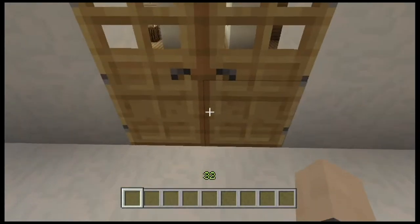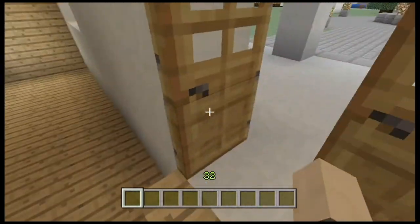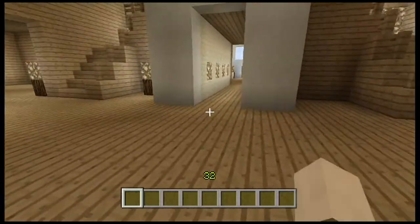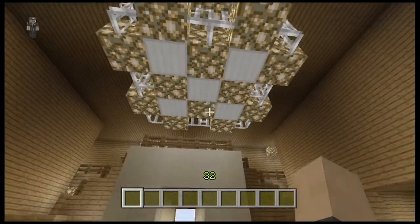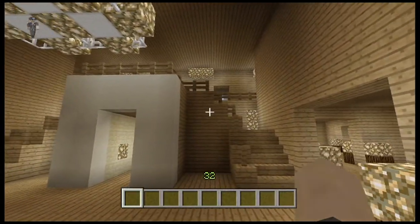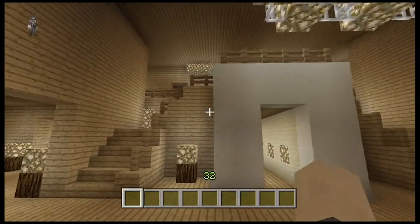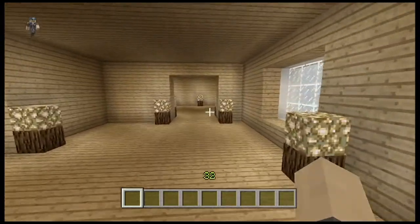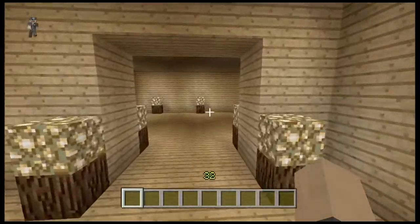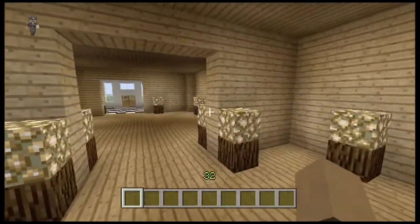We'll walk into the house now. This is the chandelier. I forgot to put another lamp on the right of the stairs, but yeah, the stairs are kinda nice — I'm really proud of them.